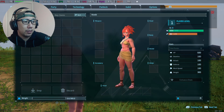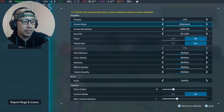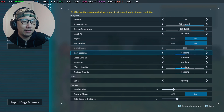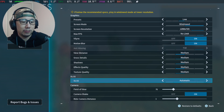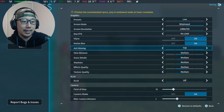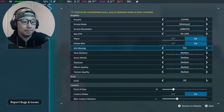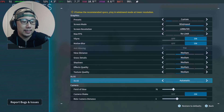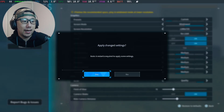So in order to do that, go to Options and then Graphics. You can see here anti-aliasing is grayed out — that's because we've got DLSS enabled. So first thing you need to do is turn DLSS off, and then go to anti-aliasing. You can set it to TAA, or whatever you want except for TSR. I'm going to set it to TAA, then go back to DLSS and toggle to whatever preference you want. Make sure you apply the settings change.